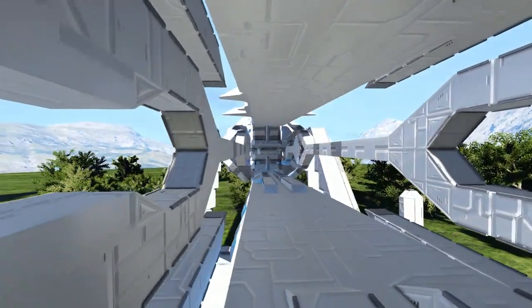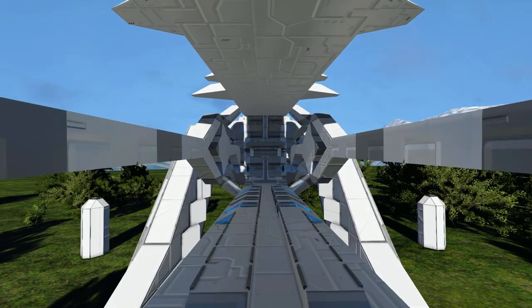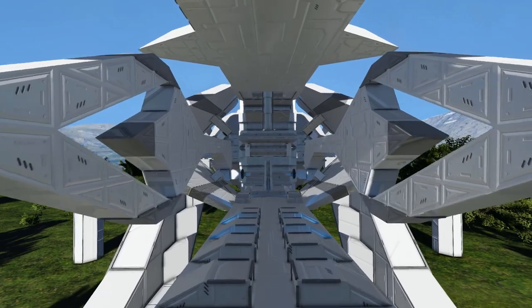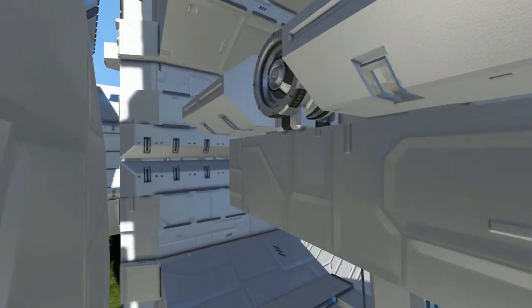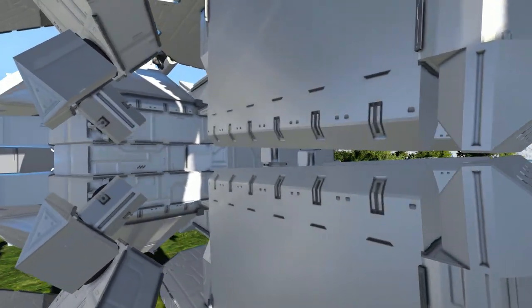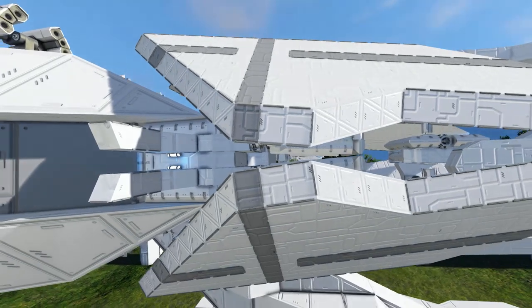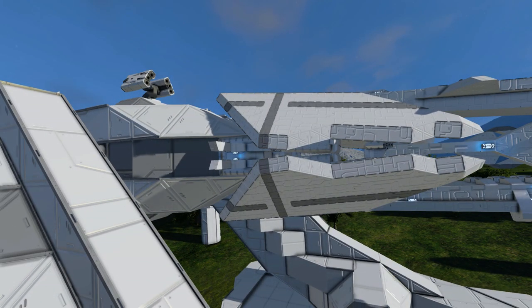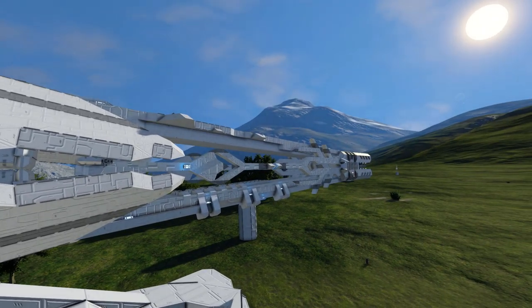Then we continue along here — this is the main barrel of the gun. It's very hollow so it's very weak and can be easily shot out by a stray missile. There is a lot of detail going on here. Then we come all the way back to the end of the turret where you have lots of rotors holding it all together. It's just a lot of block work — plain blocks using a clean block skin — but what they've done with it is absolutely incredible.